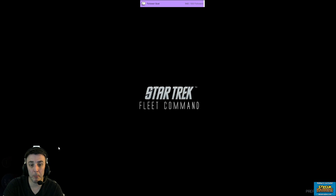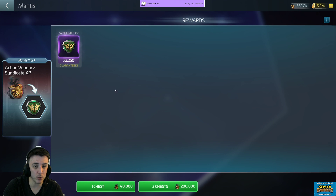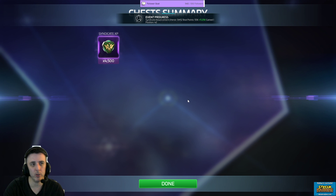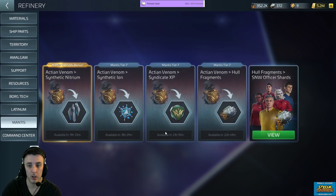And then you've got your Mantis refinery. This is going to be different for some players — it's going to range anywhere from 1,900 to 2,500 depending on what level you've gotten your Mantis up to. Mine's at 2,250. We're doing a double pull of that, so there's 4,500. If I can do that three times, I'm going to get 5,500 per day.